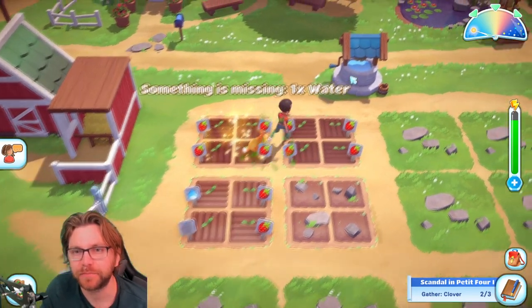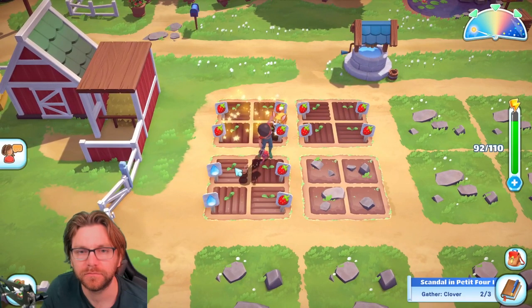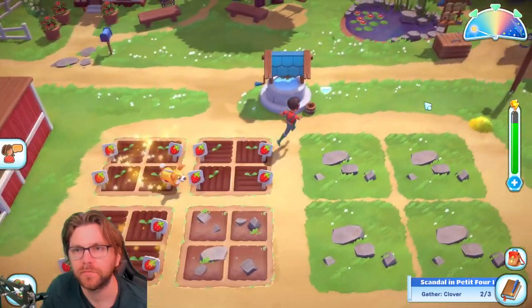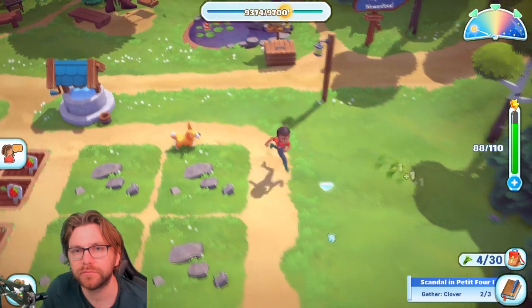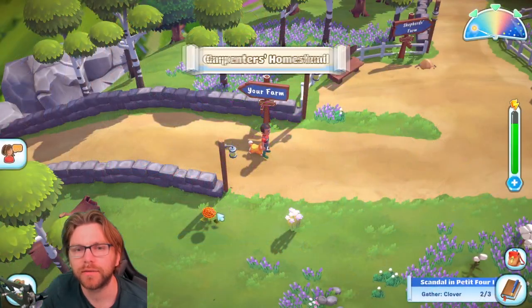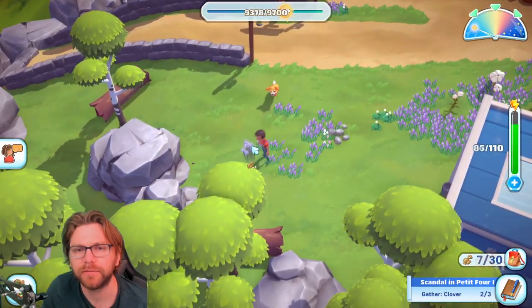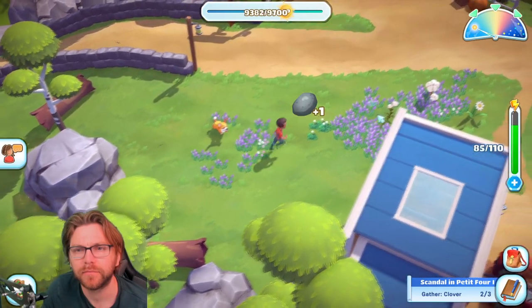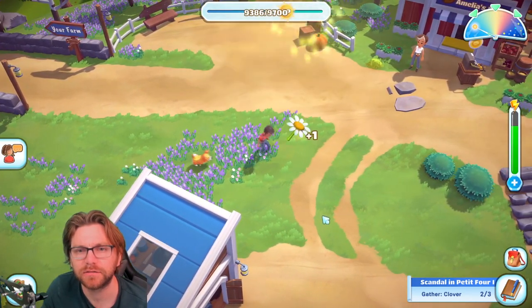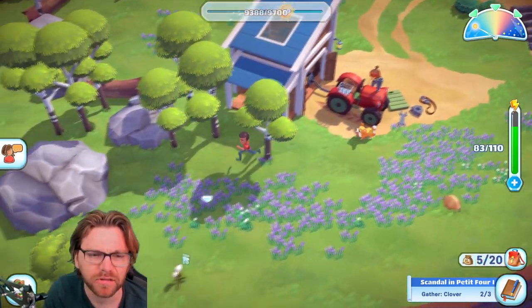We have to water so fast — something is missing water. Wait till I get that super watering can! Oh — four-leaf clover! This is where we're going to find our final four-leaf clover. I can feel it! And pebbles and dandelions and cotton — there we go, here we go!